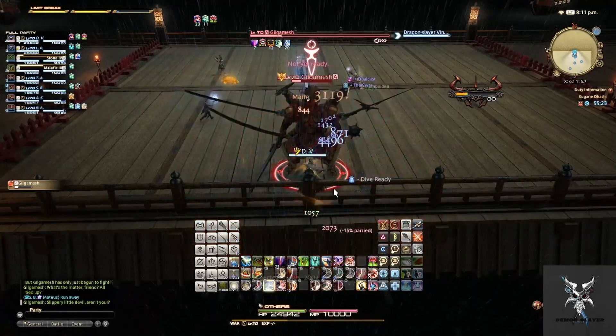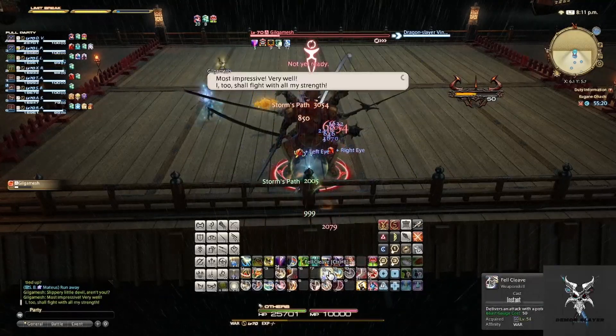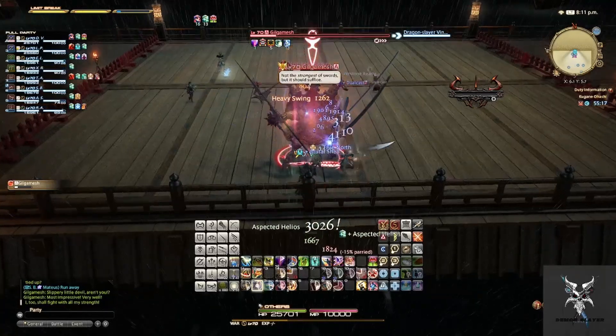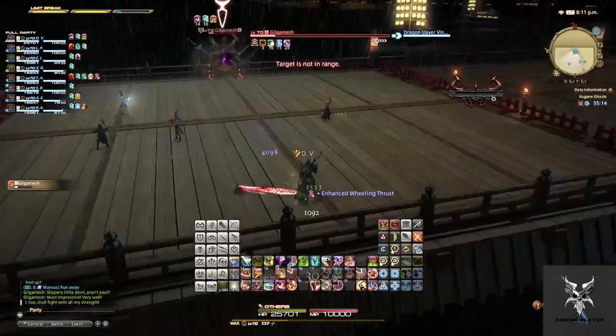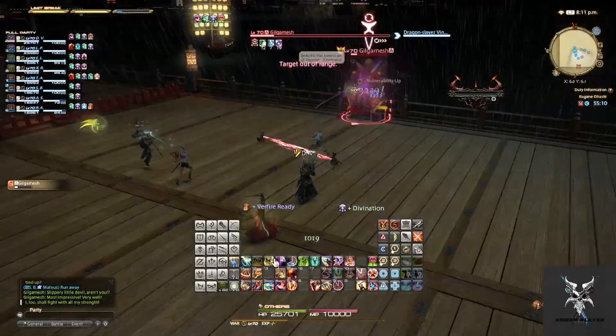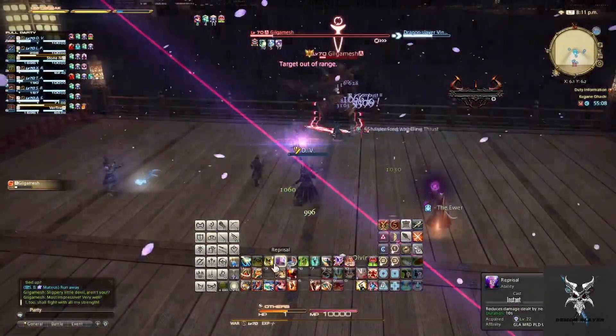When Gilgamesh casts Masamune, you'll just want to move out of the line AoE that he does. After Masamune, he'll cast Zanma Zanmai, which will reduce everyone in the party to 1 HP. You'll want to quickly heal up.